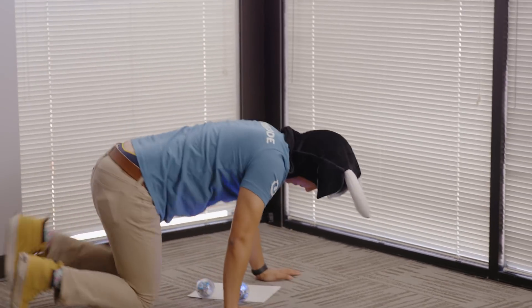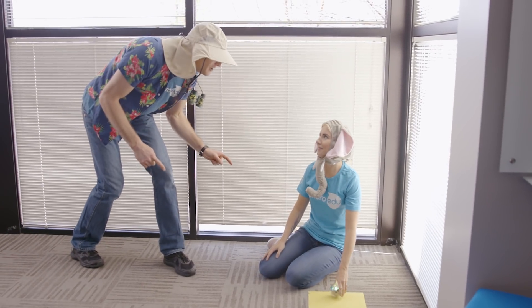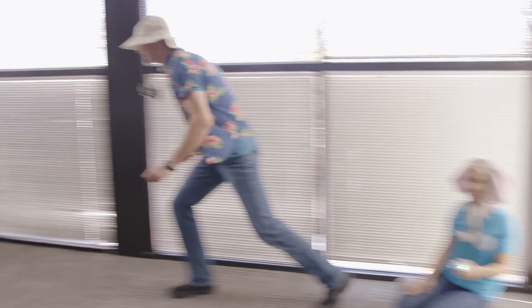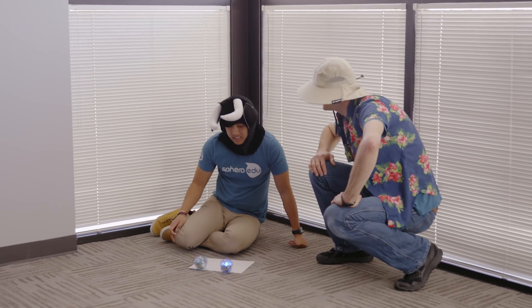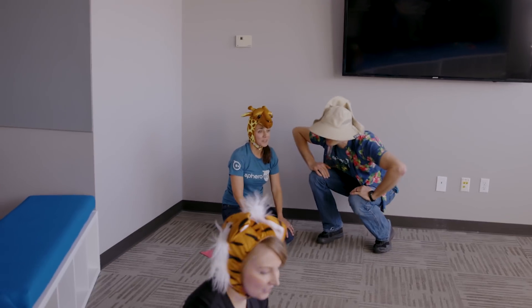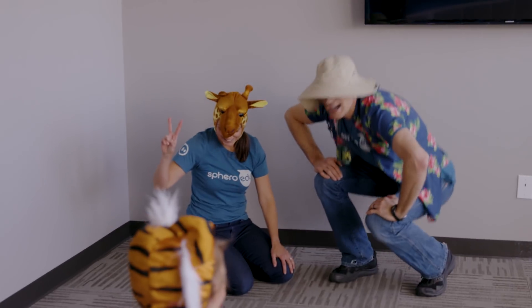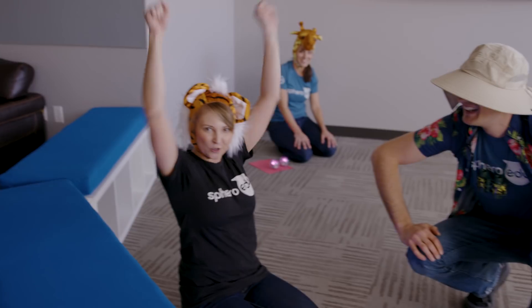Now let's visit with each animal and see how many Spheros they got. Elephant, how many did you get? One. Okay, good job. Okay bull, how many did you get? Two. But wait, one's blue! Oh man! That means you got a score of one. Okay giraffe, how many did you get? Two! Good job. Okay tiger, how many did you get? Three — king of the jungle baby! Let's go to Binary Bill back at camp to see how this program works.